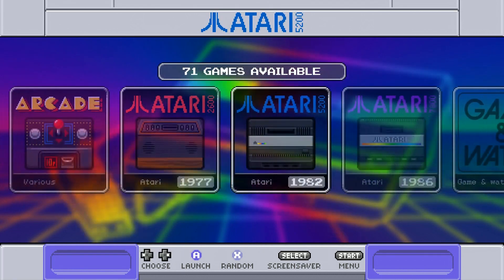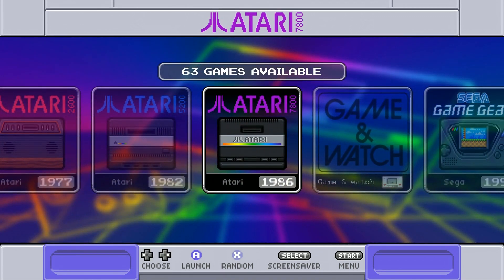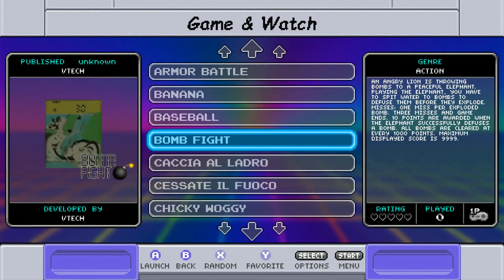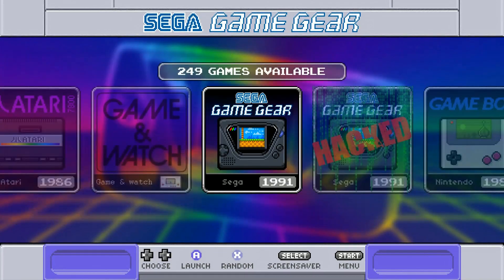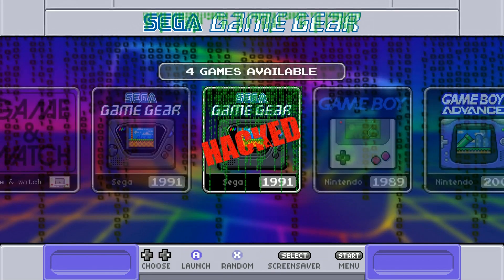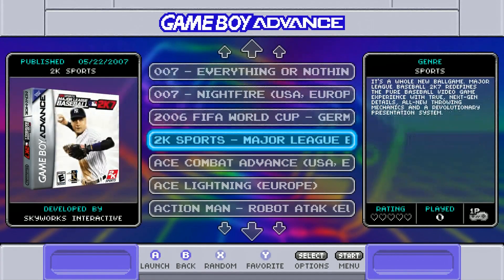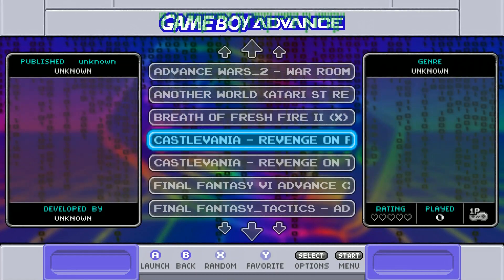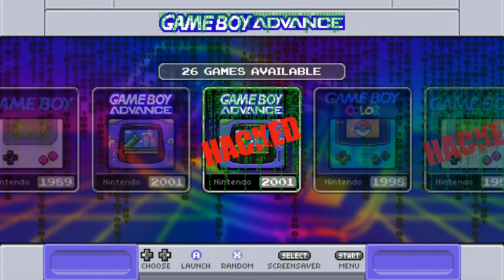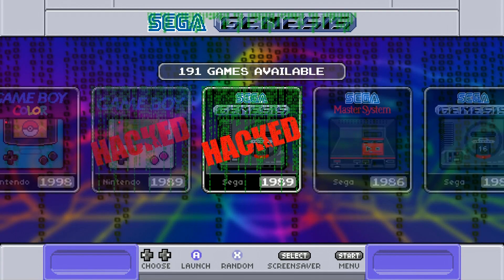Atari 2600: 648. Atari 5200: 571. Atari 7800: 63. Game & Watch: 55, so you got the screens there. Game Gear: 249. Game Gear Hacked: 4 — things like Sonic Drift; there's no artwork for those because they are hacked games. Game Boy: 490. Game Boy Advance — this is the whole collection. So far it looks like it's all the games for each system. Hacked games there too. Game Boy Color: 528. Game Boy Hacked: 19.